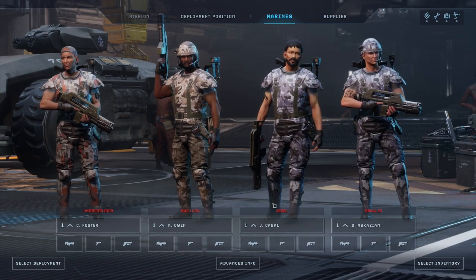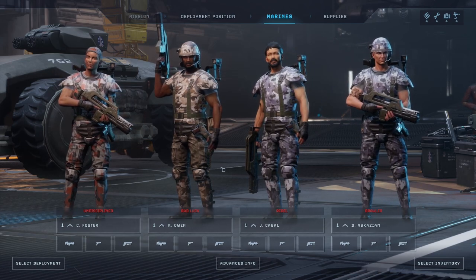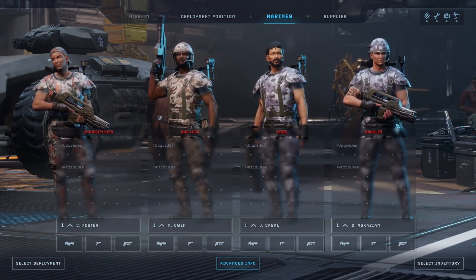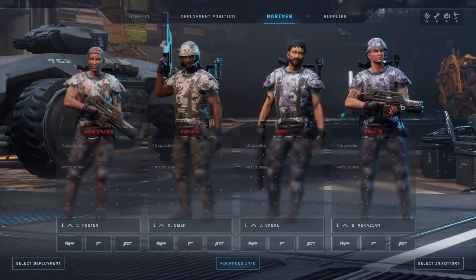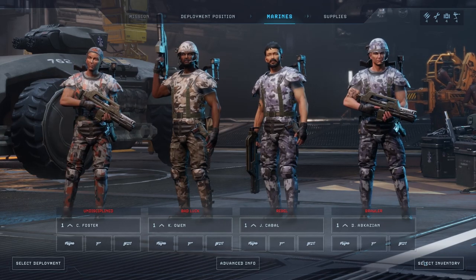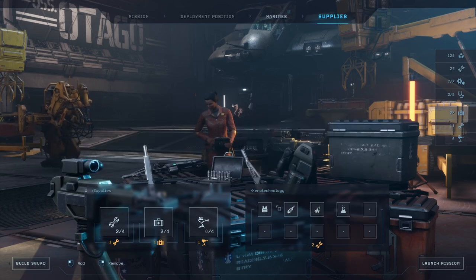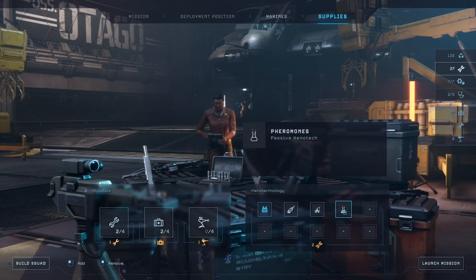For leveling up, I want to remove the tiring effect so they no longer get tired, and remove negative effects like rebel, brawler, bad luck, and undisciplined. Command points are pretty cool — if all your people have the command point attribute you get extra ones, like two extra if all four have it. I'll give them all normal weapons, two of each, plus extra armor. Facehuggers I'm not worried about.